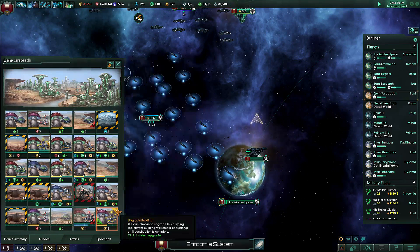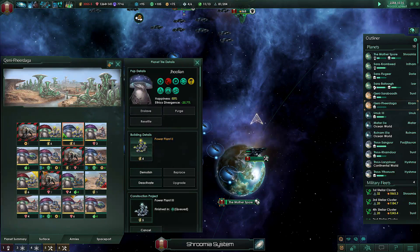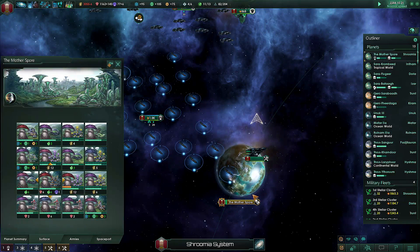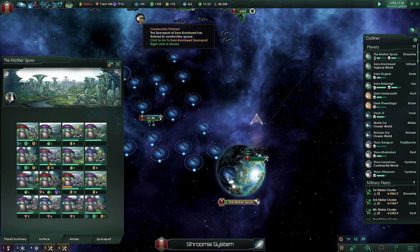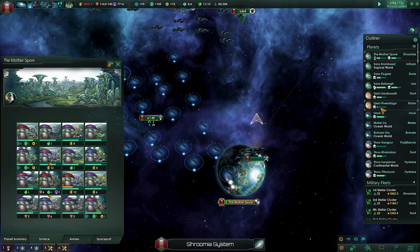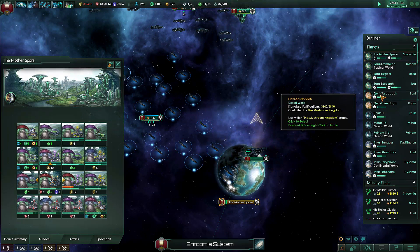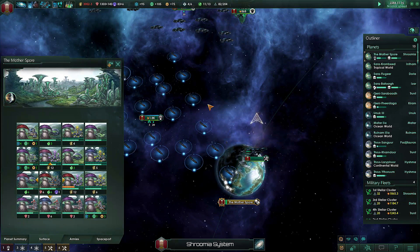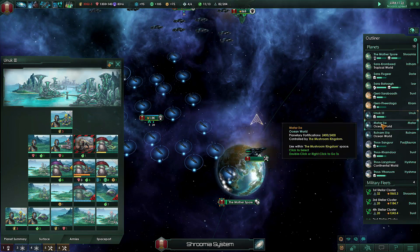Another change was made to the planets: planets that are two levels away from the home planet quality — in this case being a tropical vault — will have a 20% increase in habitability, meaning that ocean worlds, continental worlds, and maybe even desert worlds will be more habitable. We do have some resources to spare.